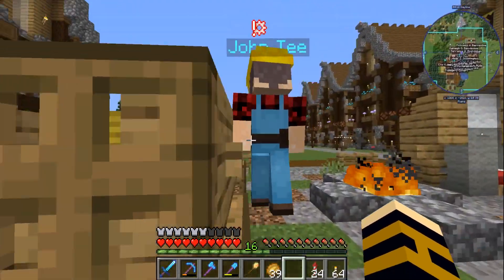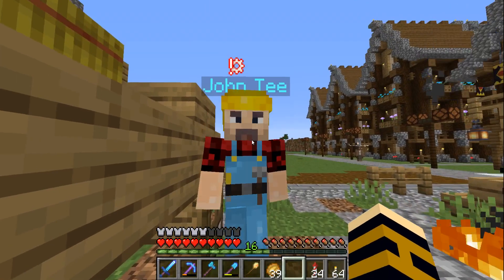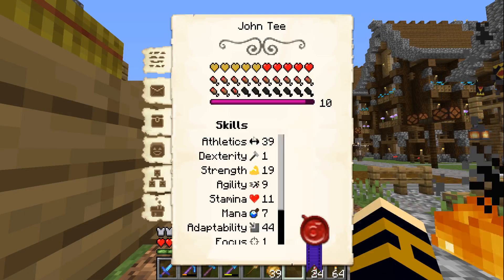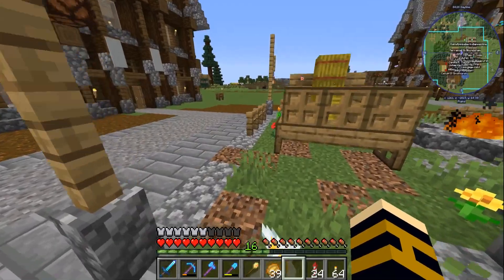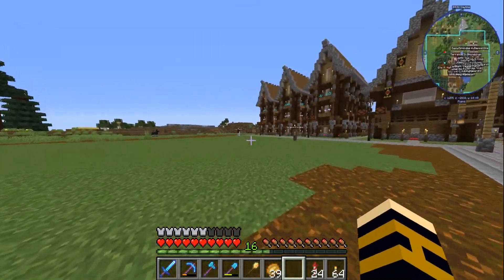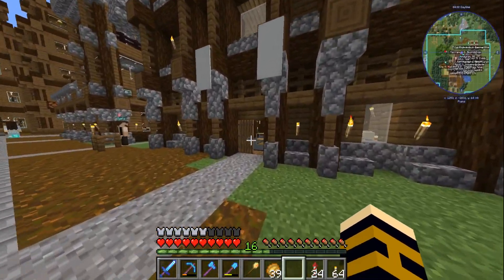Oh, John T doesn't seem happy at all. It might be because we have lost a dude. Oh, Hector - wait a minute, that means we've lost Hector. When did we lose Hector? Oh man, that means we lost two people. We lost Bird and Hector. Everybody's gonna be really depressed and sad, but it's not going to stop us from doing what we need to do today, which is we're going to be building a barracks, actually in this town square area, purely because it's near the houses and that will hopefully make them happy.